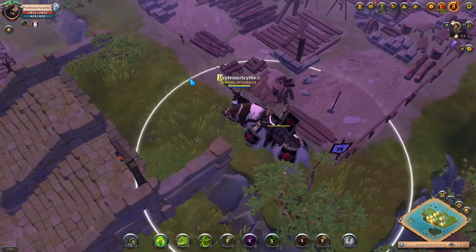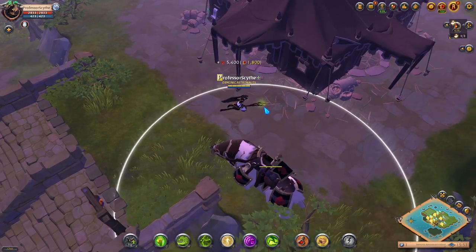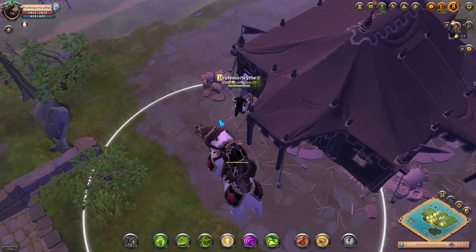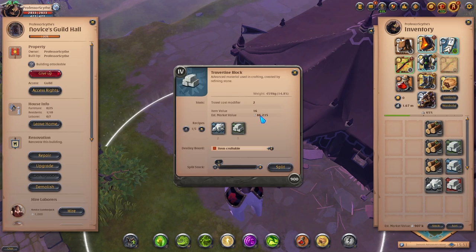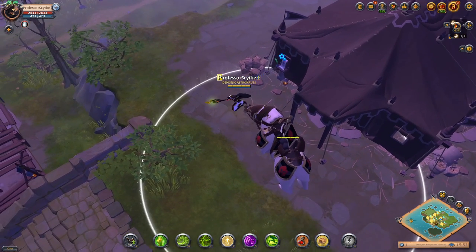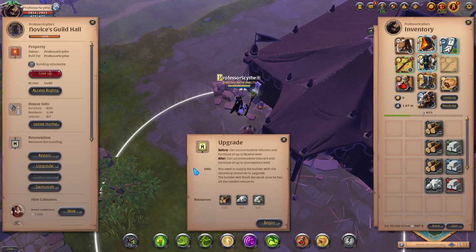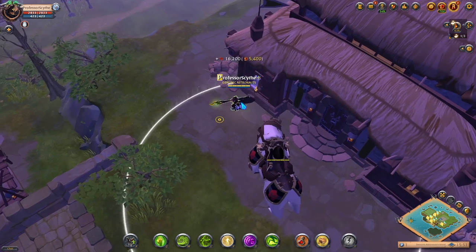Now that it's down, click on the construction plot and fill in the different resources you need. There is the novice guild house. We're going to take it all the way to tier five — right now we only have access to seven laborers. It's 98,000 for this upgrade, 86,000 for travertine, and 300k for the granite block — not bad at all. Go to the renovation board on the building, click it, go into renovation, press upgrade, press begin, and press the plus signs to fill in all the resources.